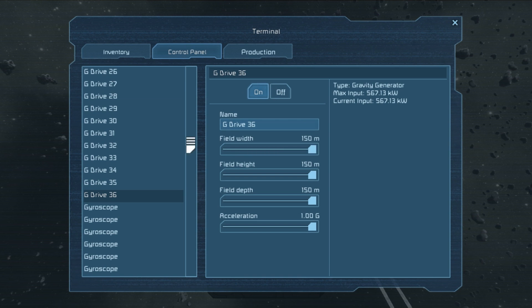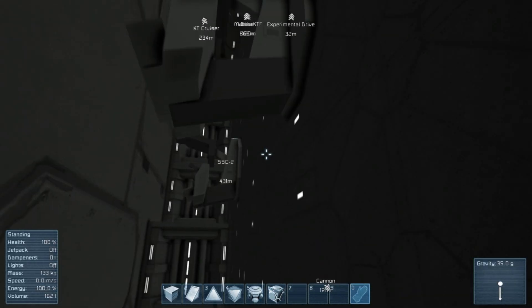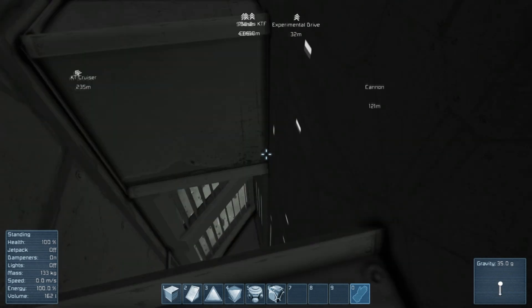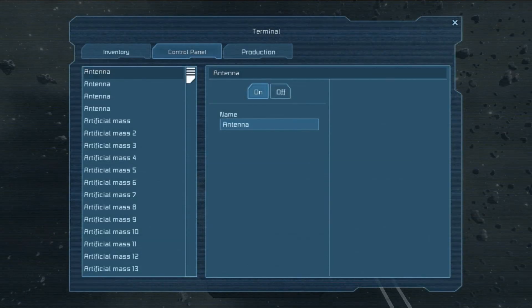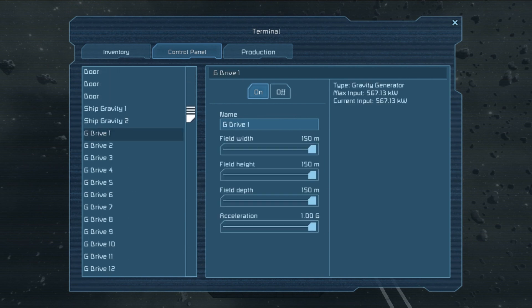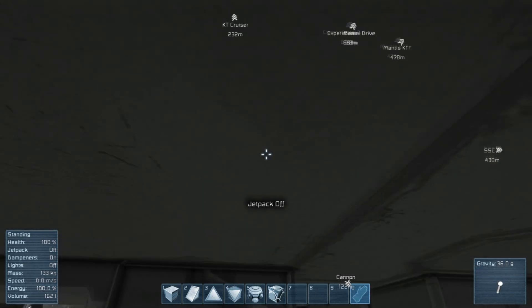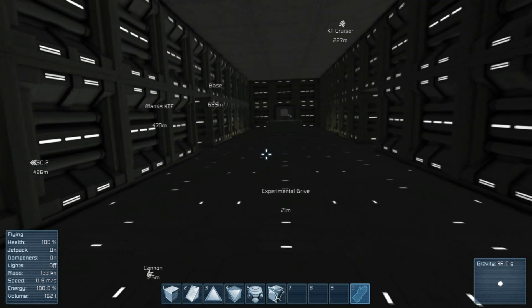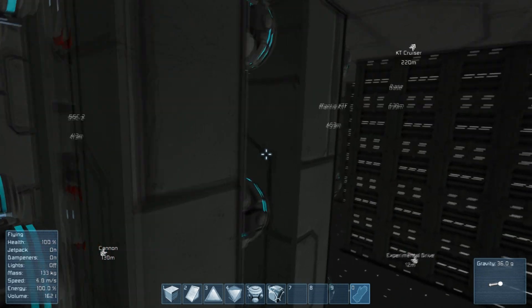So the gravity generators are all on now. If I get out, you'll see I fly this way because there are now 35 G's pushing towards the front of the ship — I must have missed one because there are 36 generators. I found the missing one: Gravity Generator 2 is now on. So now 36 G's are all pushing towards the front of the ship. All of these generators are now turned on; they make a pleasant humming noise.